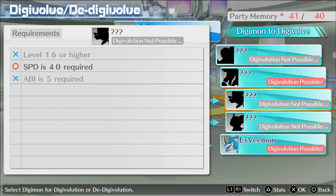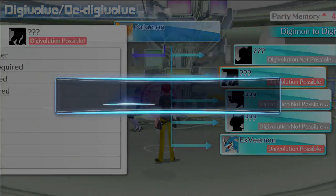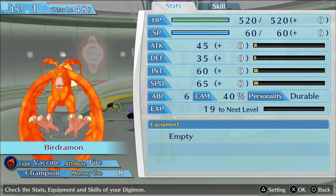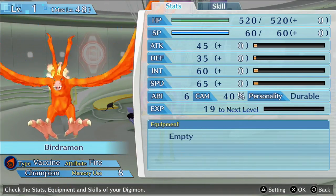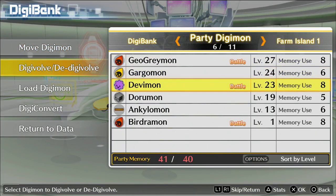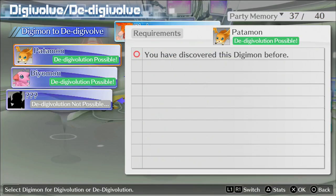Let's see what other forms are right here — we'll go with this one. This is actually Bergimon, by the way. He's going to digivolve into Bergimon. You can see Bergimon's ability is six. Now I'm going to de-digivolve Bergimon back into Patamon.